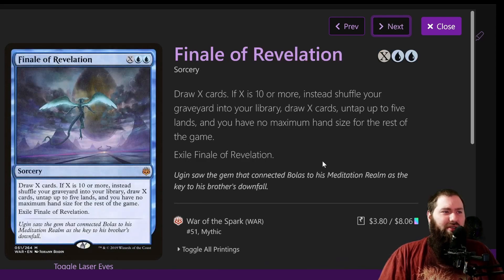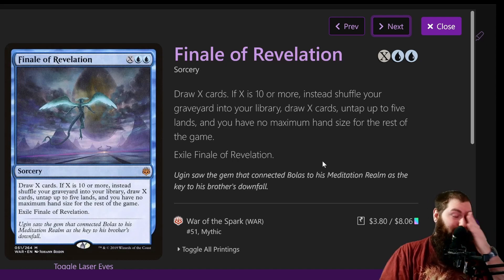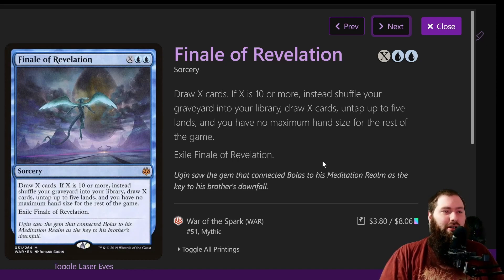Finale of Revelation: I wouldn't say one of the finishers, but you're casting a lot of big X spells. Twelve mana is not terribly hard to get, especially when Galazeth lets all your artifacts generate mana for instants and sorceries. Finale of Revelation costs two blue and X. Draw X cards; if X is 10 or more, instead you shuffle your library into your graveyard, draw X cards, untap five lands, and you have no maximum hand size for the rest of the game — then exile Finale of Revelation. Getting 10 or more is fairly easy to do, it is a sorcery which is a little annoying, but untapping five lands and no maximum hand size makes it really solid and worth the slot at about four bucks.